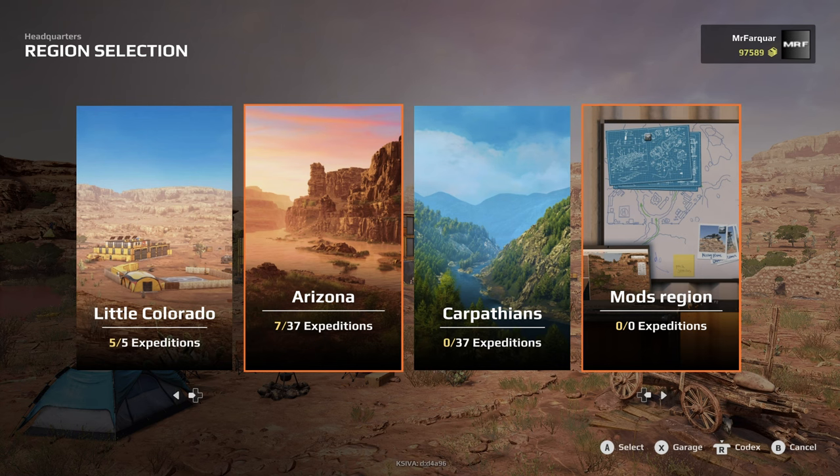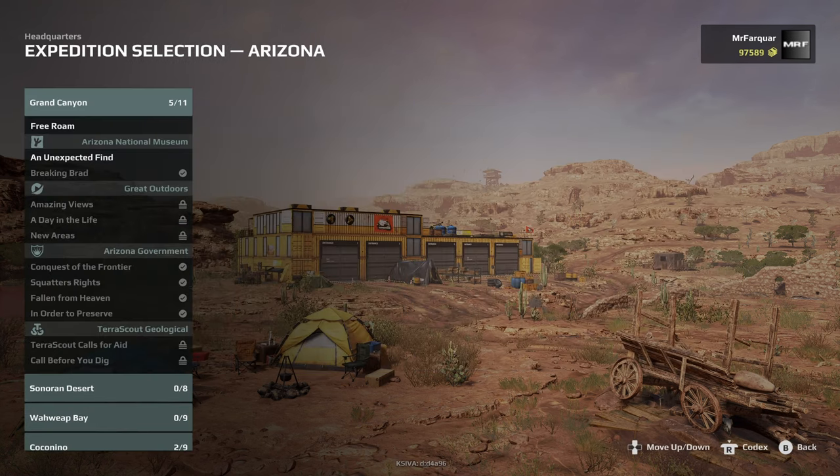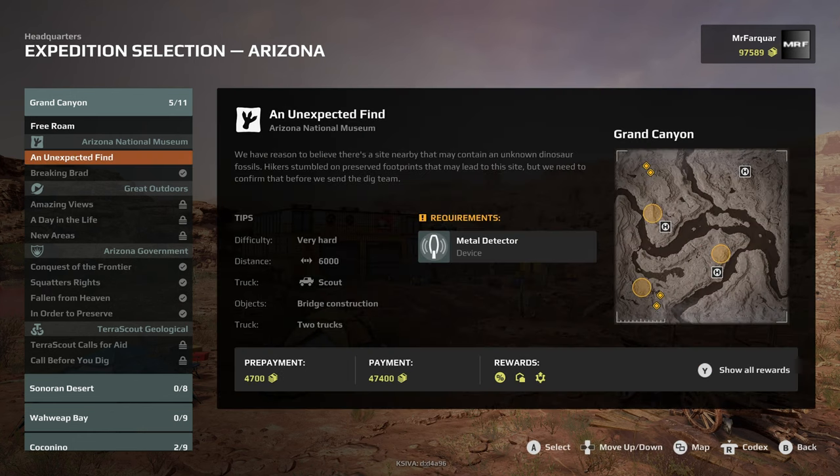Hello and welcome back to Expeditions: A MudRunner Game. We are jumping back in, we are off to Arizona, and this time we are going to be in the Grand Canyon — a return to the Grand Canyon — for an unexpected find, and this is for the Arizona National Museum.